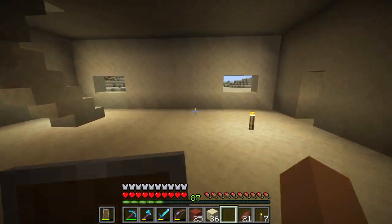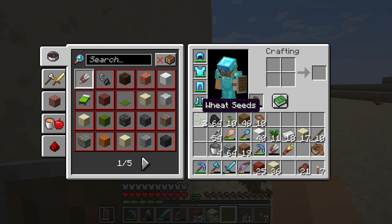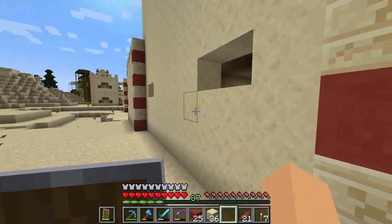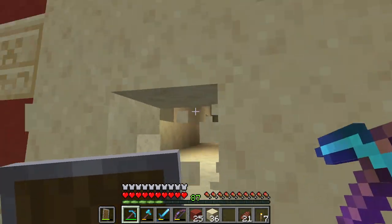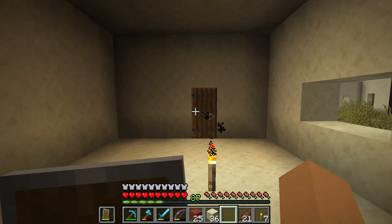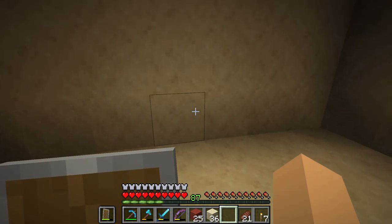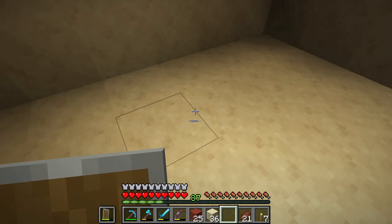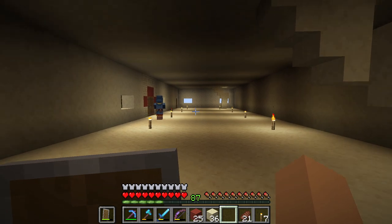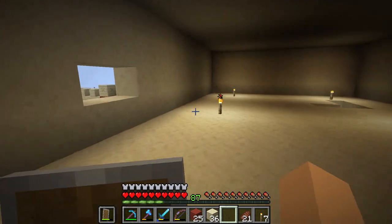Wait, it already broke! I have to quickly grab this before it despawns — we have two more leads, perfect, so now we have 12. The left side is the weapon smith; here will be an armorer on the opposite side. Maybe I'll also add a little lava pool around which the blast furnaces are placed — I think that's nice.